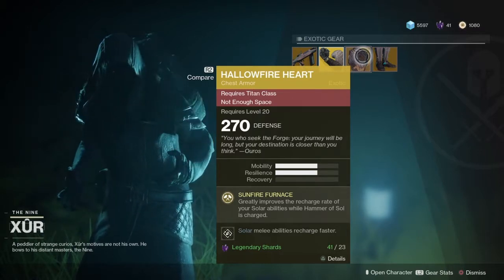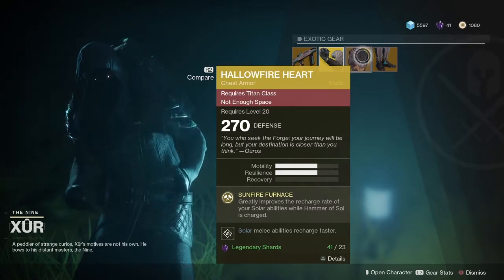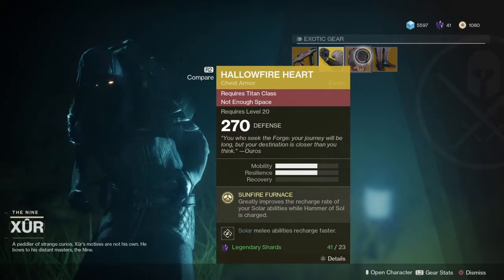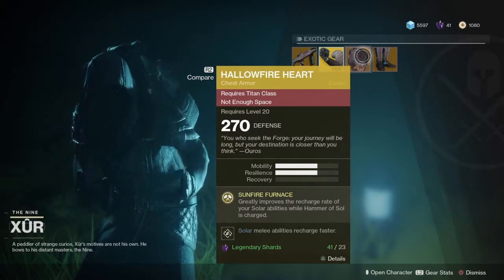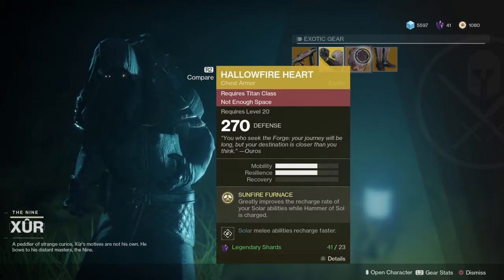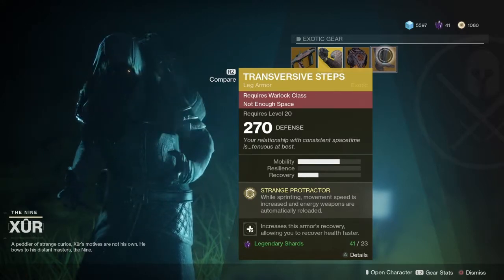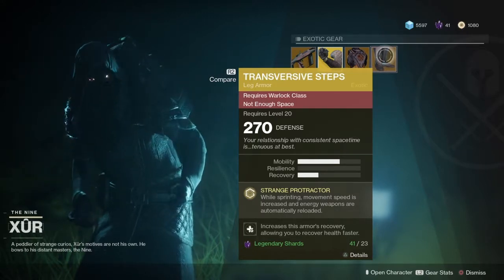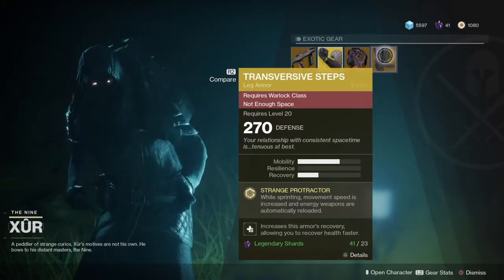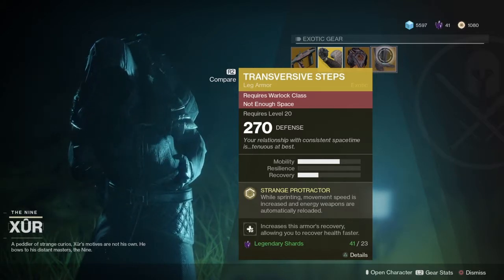Sunfire Furnace greatly improves the recharge rate of your solar abilities, and Hammer Soul — Charged Solar melee abilities recharge faster. Sorry, I'm jumbling my words today. But yeah, if you don't got it, pick it up — it's 270 defense, it's another exotic. For you Warlock lovers like myself, Transversus Steps, 270 defense. While sprinting, movement speed is increased and energy weapons are automatically reloaded.